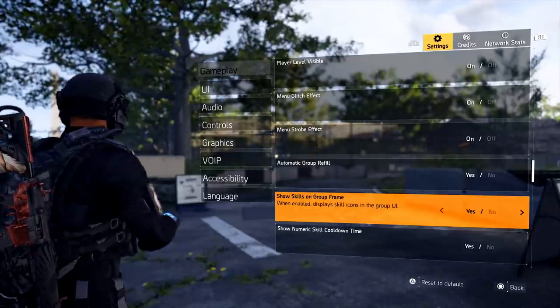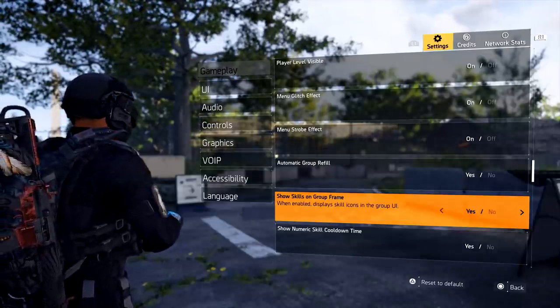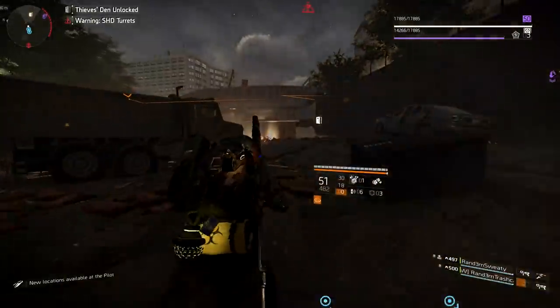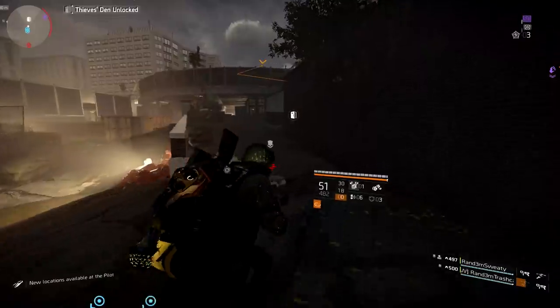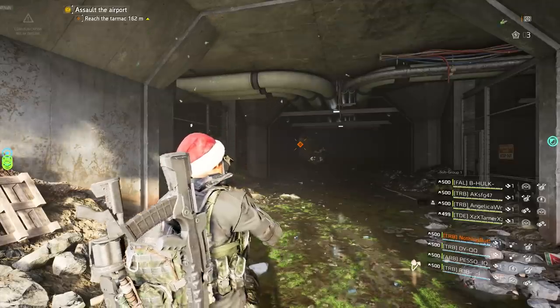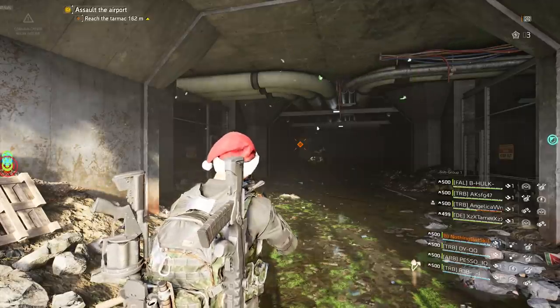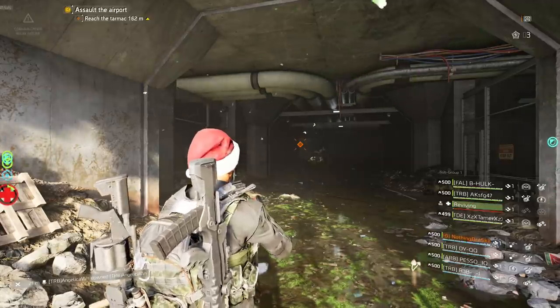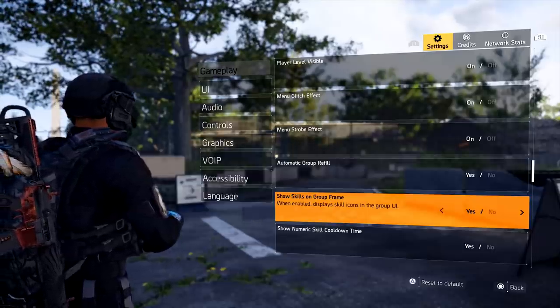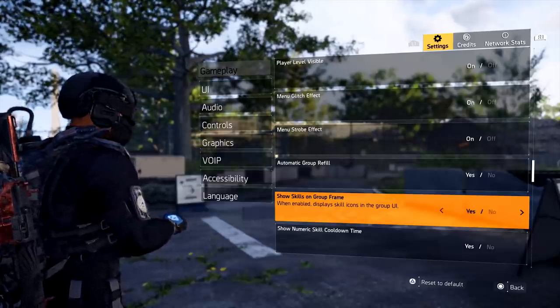I know I said 10 settings, but here's one more: Show Skills on Group Frame. This is great when playing in a group so you and your teammates can see what skills everyone is running — like a Reviver Hive or a heal. That way you can coordinate, like knowing you don't need two Reviver Hives. In the bottom right of a group session you'll see all skills for the other three members, or seven if you're in a raid.